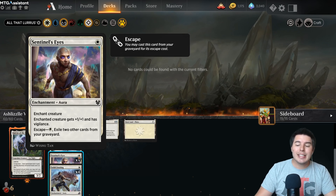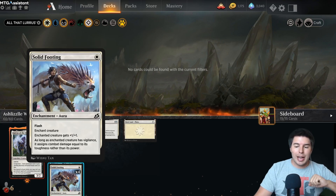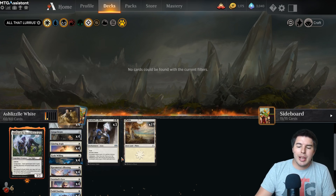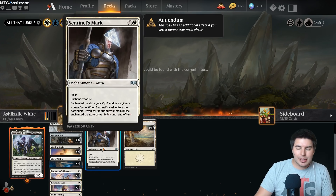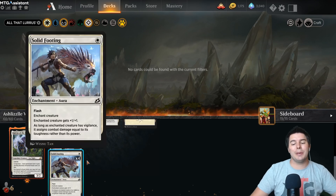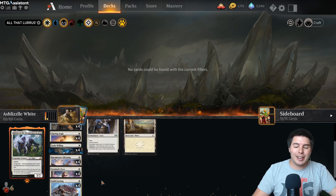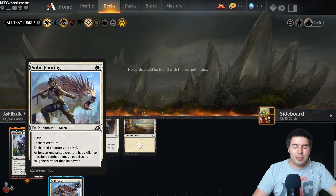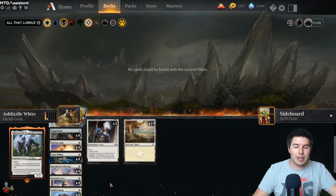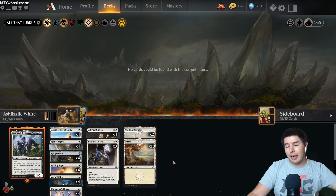Sentinel's Eyes gives it vigilance, and this is actually one I think is really cool - Solid Footing, which with Sentinel's Eyes lets us assign toughness damage rather than power damage. So with Glaring Aegis, Sentinel's Eyes, and Solid Footing, occasionally we can get every one of those onto a creature and have a little bit more toughness. But mostly this just has flash so we can hold up our protection and then flash in Solid Footing for a little bit more damage on the next turn. That's mainly the game plan.